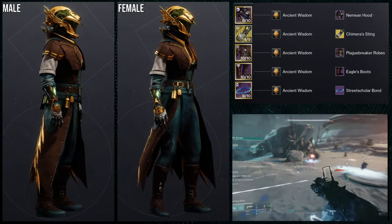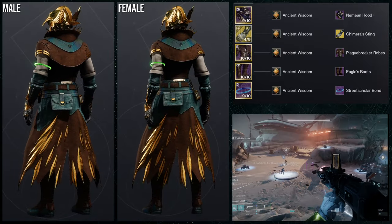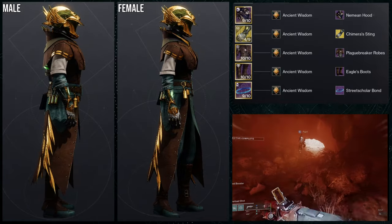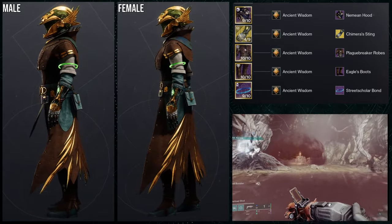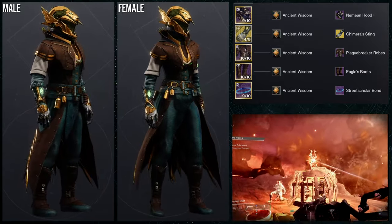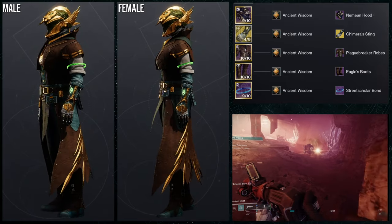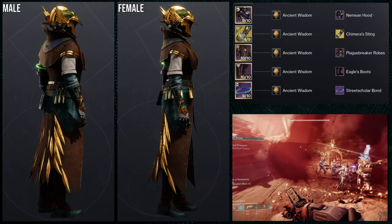Last but not least, Warlocks — I'll be honest, I kind of just went with Rule of Cool here. Nemean Hood looks pretty cool, the Plague Breaker Robes are great, the Eagle Boots because I have to use these boots, and then Street Scholar Bond because I wanted a little more green — the Chimera Sting ornament on this exotic has some green glows in it as well. Shader is Ancient Wisdom because I think it's dope, and overall I think this is pretty cool.